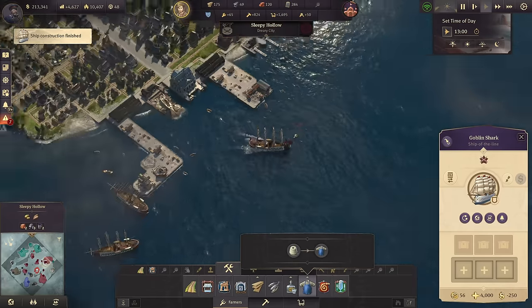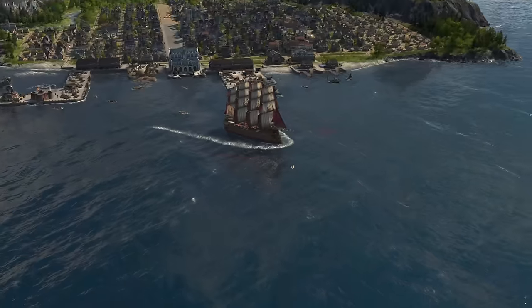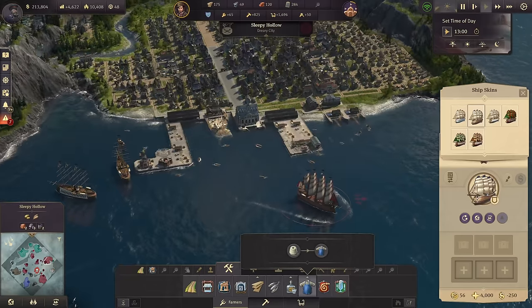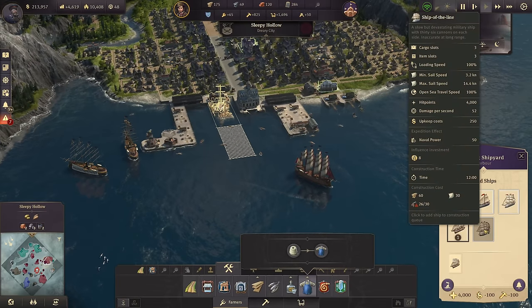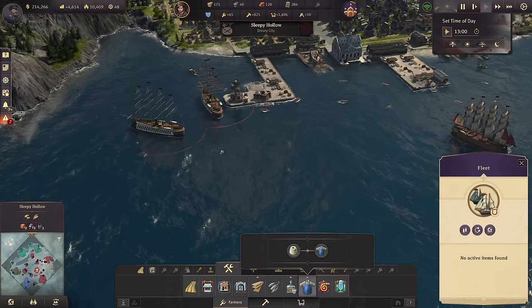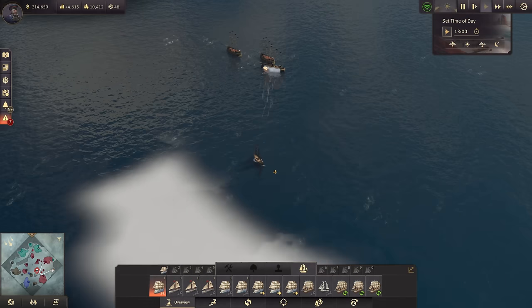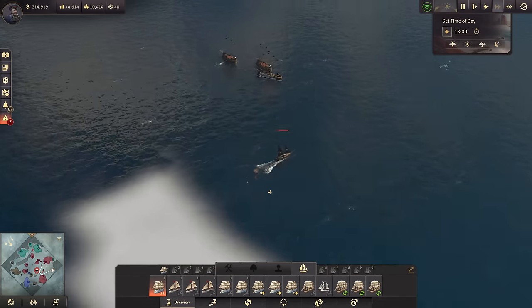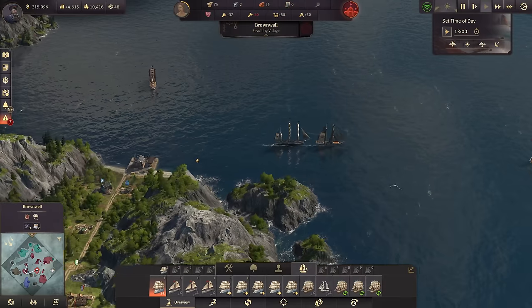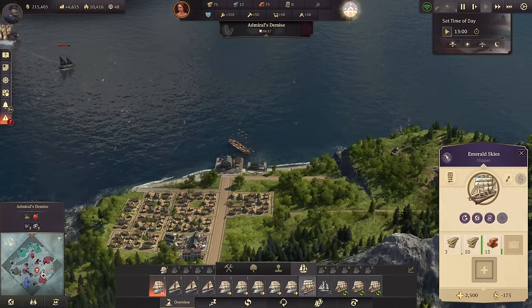Let's give ourselves a second warehouse. By the way, another ship of the line — the Goblin Shark. Looking slick and dandy. We have a clipper right now and then I can go with the next ship of the line again. Those two have been repaired as well, so we should probably get all of them together into a main fleet so we never really go into risk of losing something, even though it's rather quiet on the ocean right now.